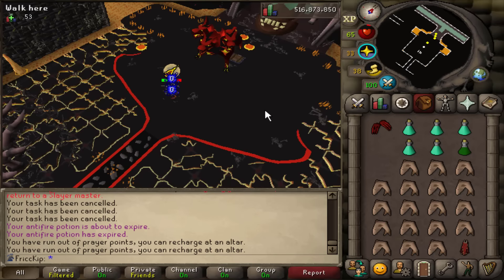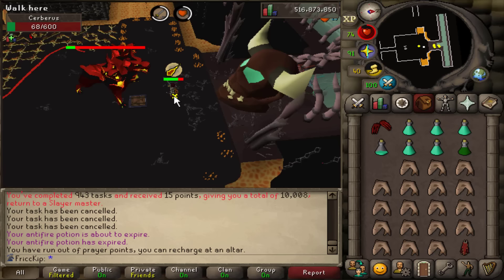Again, just stare at the prayer orb and wait for it to drop so you know when to switch. Also, when this combo happens, you might want to switch your overhead prayer to correspond to the first ghost before you start running across the room.